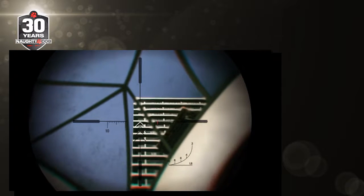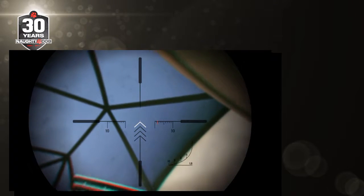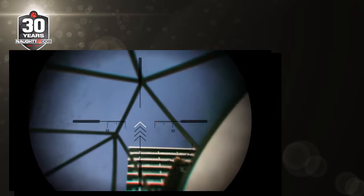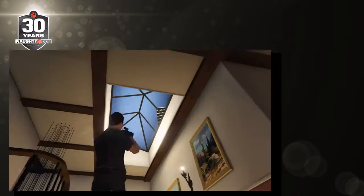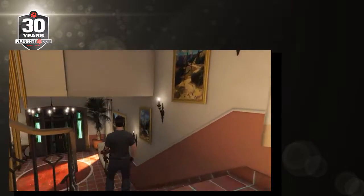As you enter Michael's house and head up the stairs to the second floor, you can see a window above you. From the inside it looks like it should be visible from the roof too.